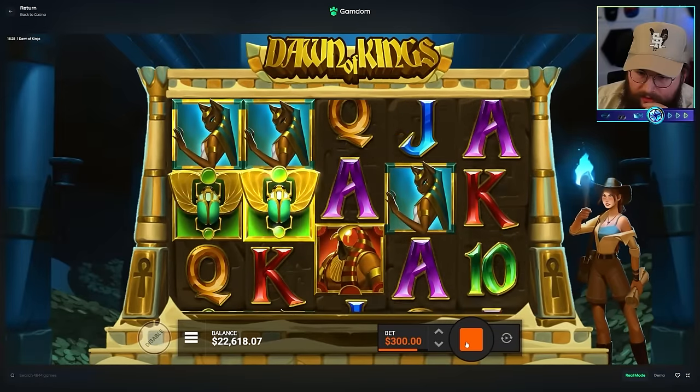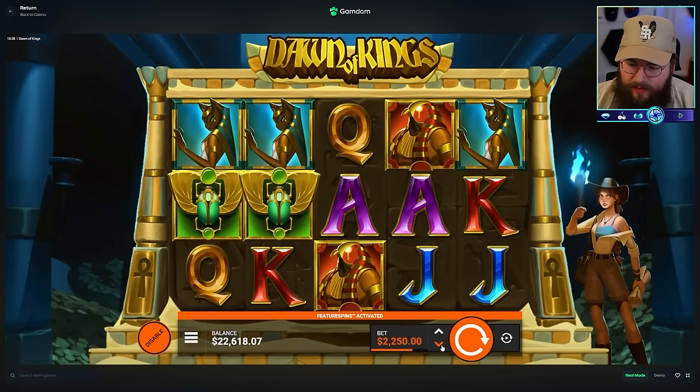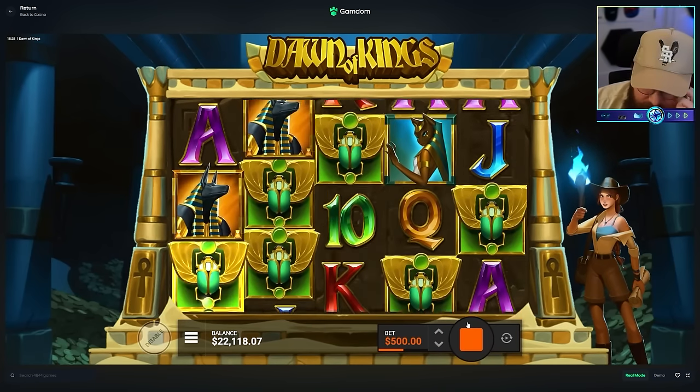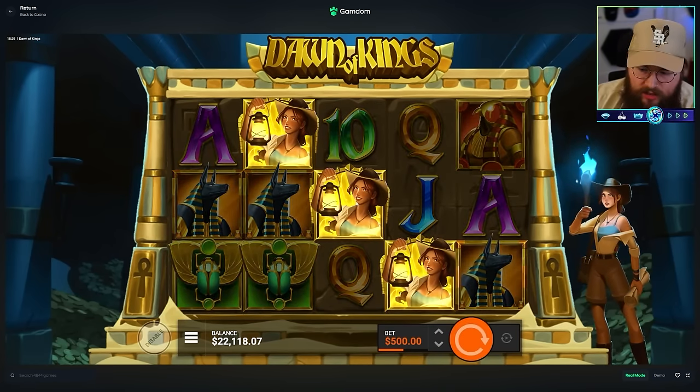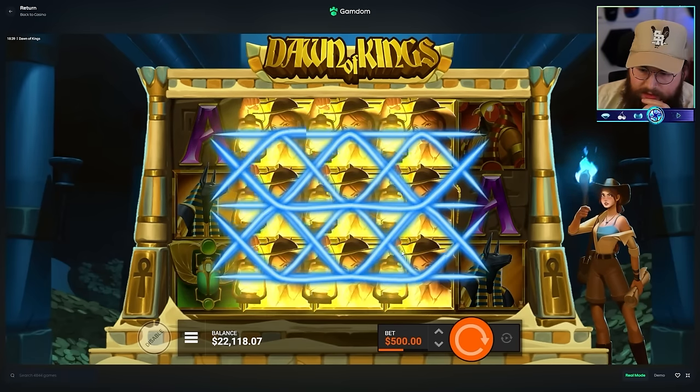I'll do another $300. I'm done with these - we basically didn't even get baited on any of that. Let's try some silver feature spins and raise the bet strategy. $500 spin - oh, I just got max symbol! That's going to be good. That's probably going to be like 2k or something. 1,300 - I wasn't close to that.